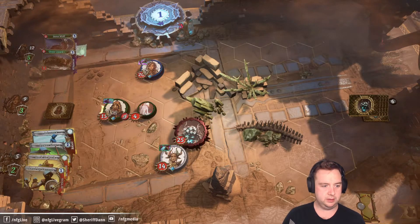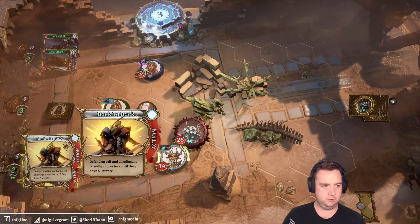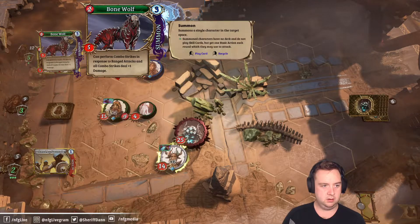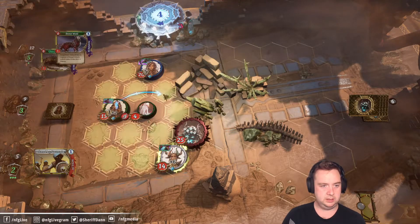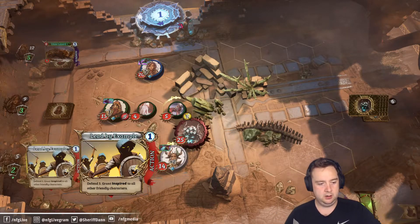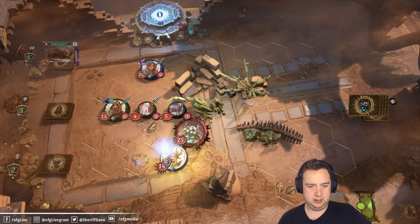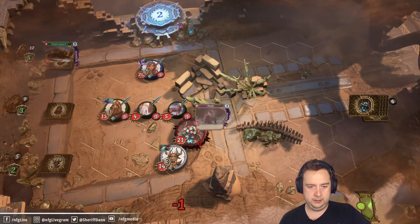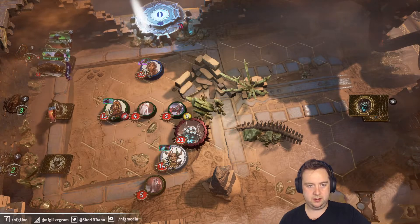We have some options for attacks. Let's summon the bone wolf because he gets those bonuses on combo attacks. We will now defend and grant Inspired, which buffs all our allies and all our ally pets. A husk does get spawned but we're not too worried about that.